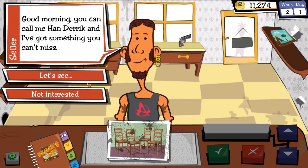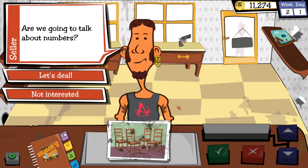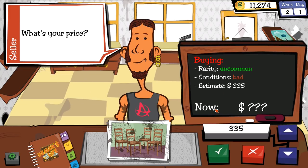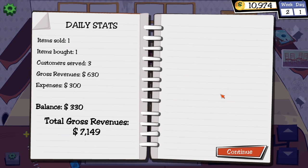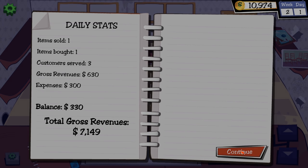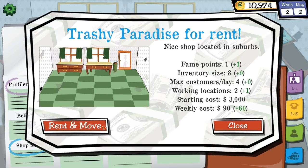Han wants to sell me chairs again. I'm not sure about chairs, but he wants $335. How about $300? He accepts. Then Restorer Phil finishes his job — the Nobody's Sky poster is now estimated at $8,400. Well, good job Phil. You did your thing there. What shops do we have for rent?